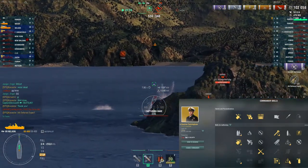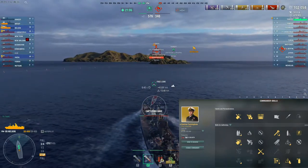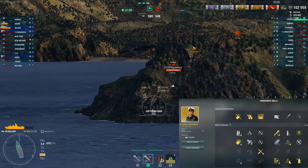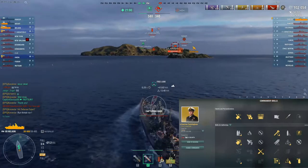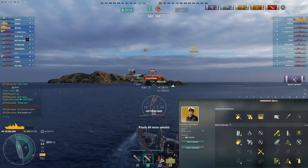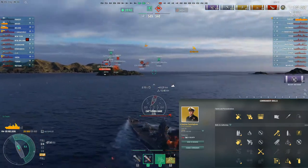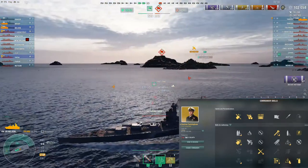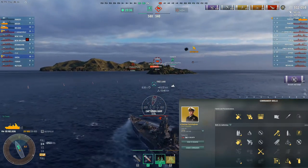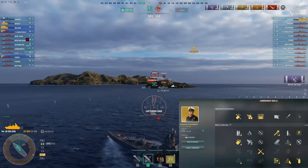Slot 4 — the first for your 10 points — Emergency Repair Expert. Mostly you want this for the additional super heal charge, but it also has 10% longer action time of damage control and repair parties. Two seconds more heal with a super heal is 2,850 more health every repair party charge, and it's an extra second and a half of fire immunity on damage control. After your first 10 points, you want Fire Prevention Expert — make sure you lose that extra fire zone. At 14 points and above it becomes your choice: Basics of Survivability can reduce fire duration by 15%. Some might want to consider concealment, although with CVs these days that's of questionable benefit.